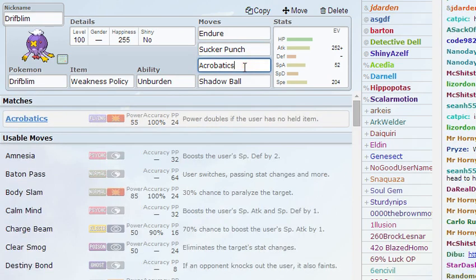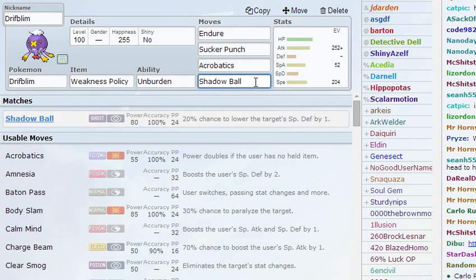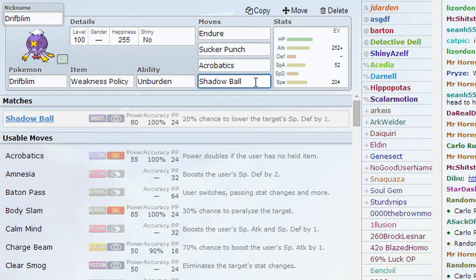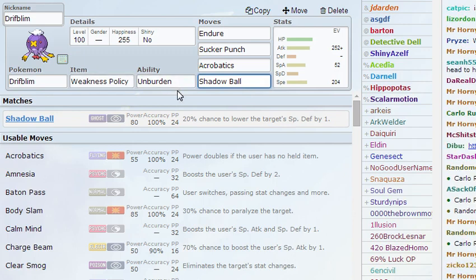The next move is Acrobatics — it gets STAB since it's Flying type, and it's 110 base power after Weakness Policy is activated, so it's really powerful as a physical attack. The next move is Shadow Ball. You may be wondering why I'm mixed — this actually allows me to get through physical walls such as the aforementioned Golem, or a Sandslash, or a Marowak. All of those defensive Pokemon won't appreciate a Shadow Ball that's plus two resulting from a Weakness Policy.